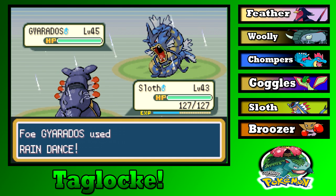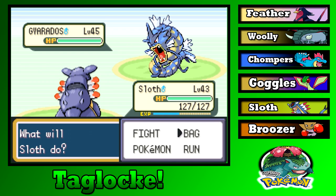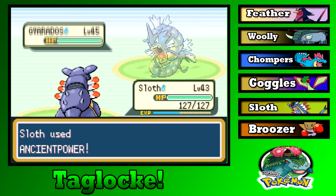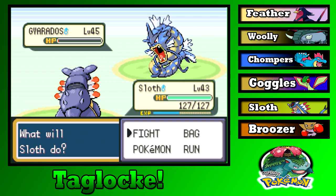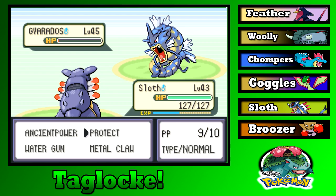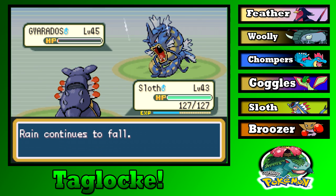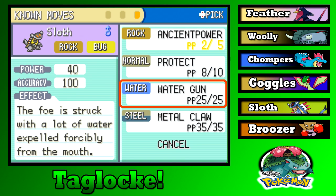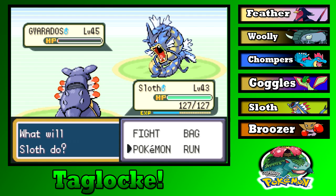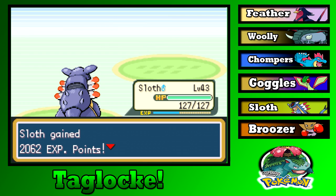Metal Claw doesn't have 100% accuracy so let's try Water Gun instead — that should probably kill at this health. And the Gyarados is down! Red sends in Rhyhorn — would you look at that, we have a Water Gun. Level 45, Rhyhorn goes down no problem. Next up, level 44 — good job Sloth.